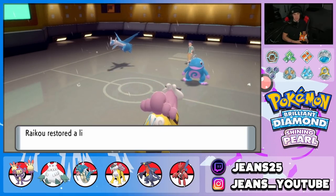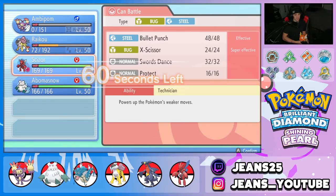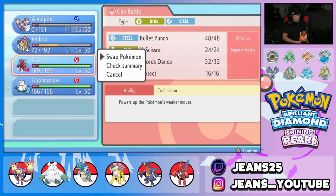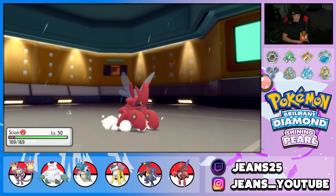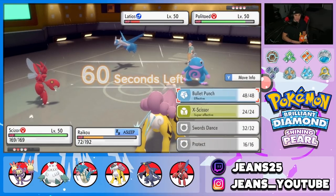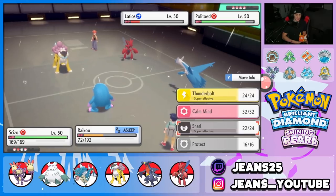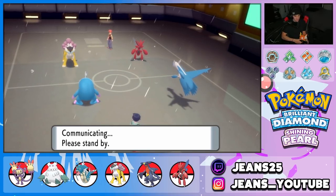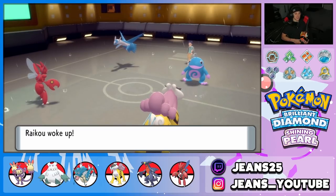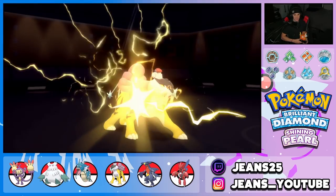Raikou gets Leftovers HP back. These guys are minus on Special Attack boards. I think about setting up Swords Dance with Scizor since at least he won't get burned. I could swap in Abomasnow to change weather. I decide to bring out Scizor and set up Swords Dance — really liking that call with him at minus two Special Attack. Should I go Snarl or Thunderbolt when Raikou wakes up? I'll go Thunderbolt.